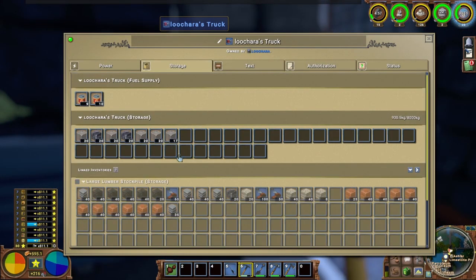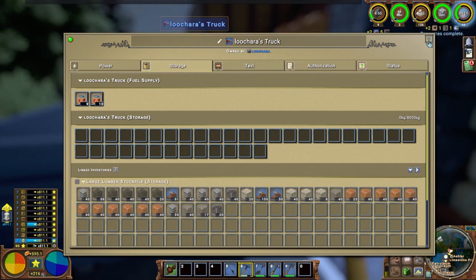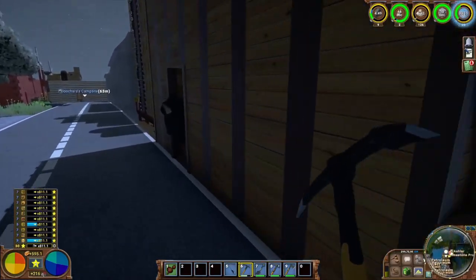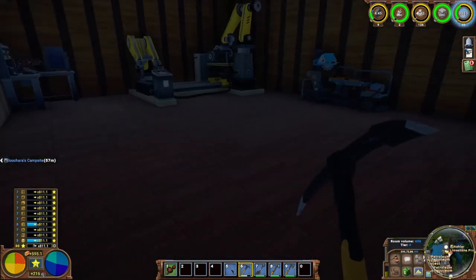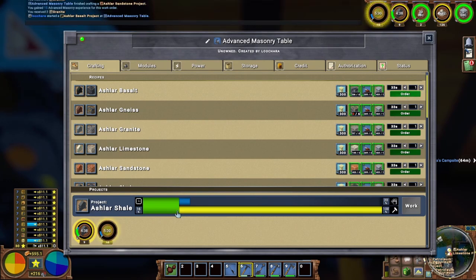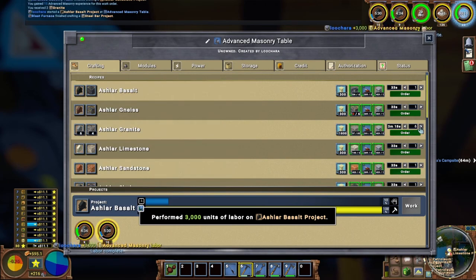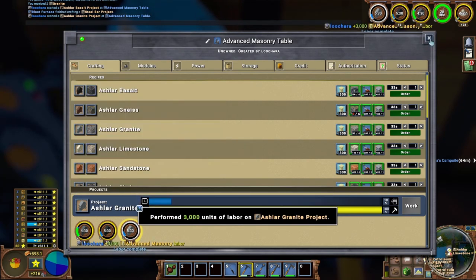We'll move this granite and this basalt over so now we can queue up some basalt and granite as well. I'm not sure if I'll go grab any gneiss or not, we'll see how I feel. Let's queue up 10 of basalt and 10 of granite. I'm going to go make some advanced cooking modules and I'll come back when these are done and we'll take a look at them.